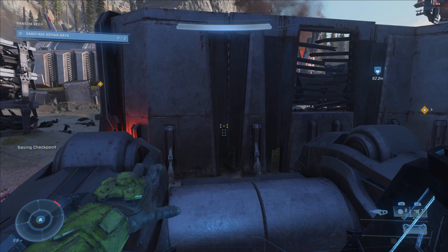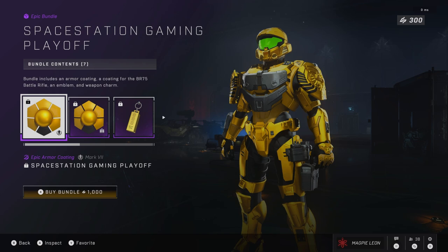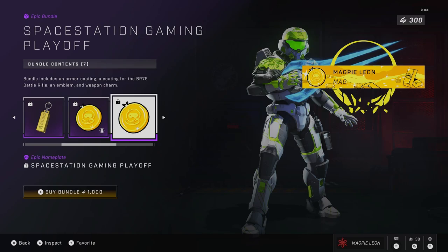The final one is Space Station and I don't like the coating. It looks less like a natural gold and more like plastic that has been painted gold — there's something that just looks so cheap about it. The battle rifle coating isn't even gold; it's more of a yellow with some gold details and it looks kind of gross. The weapon charm is fine — it's like a gold bar with SSG on it. I do actually like the emblem though: it's a gold coin with a space station helmet in the middle, which is kind of cute. But as a whole I'm not a huge fan of what's here.